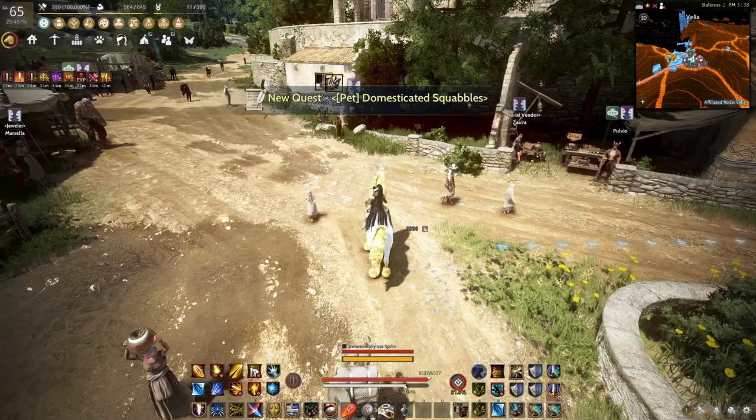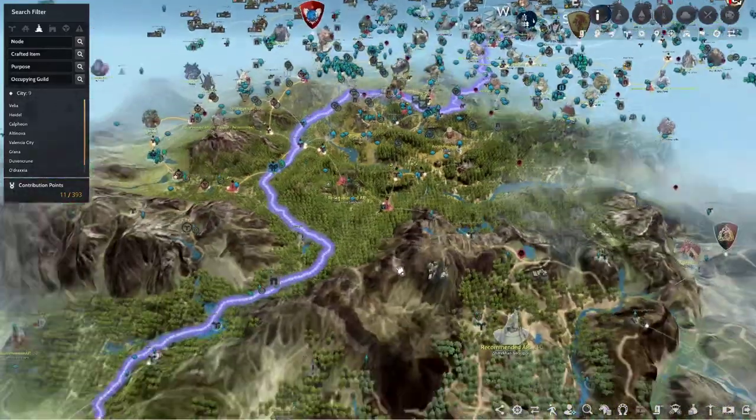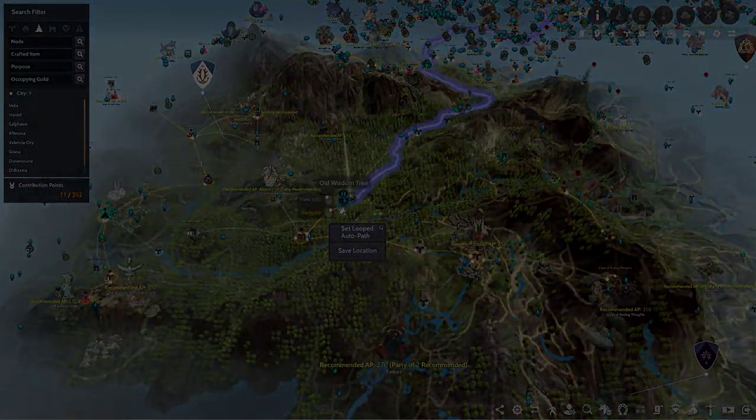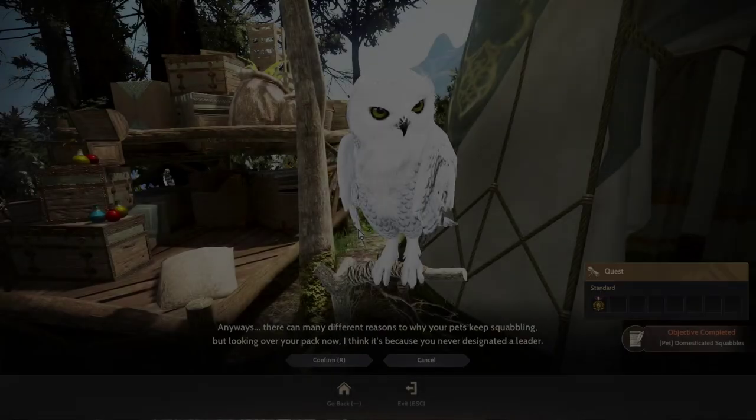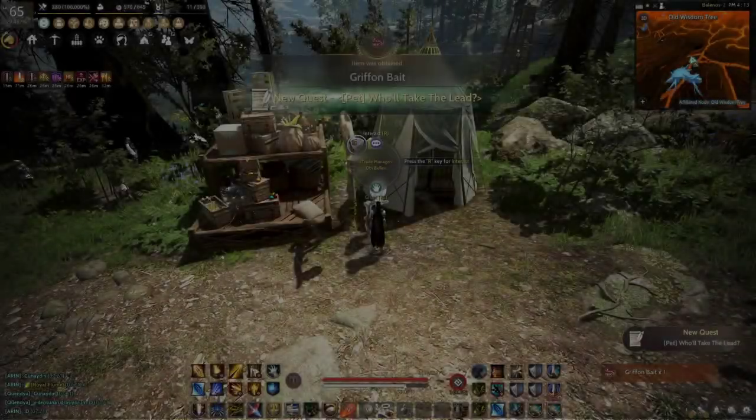This quest will take you to the wilds of Kamasylvia, where wise Obi Balan, roosted in the Old Wisdom Tree, will request that you defeat the Ahib Griffon by summoning it in a designated location. Any adventurers with at least three Twilight Deer should be able to complete this task.